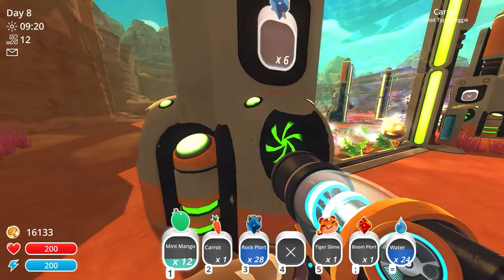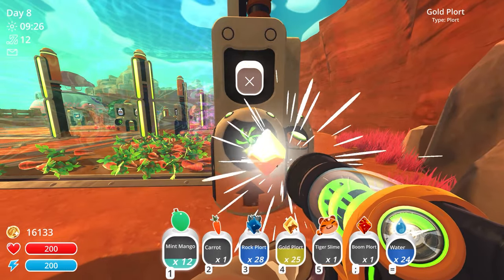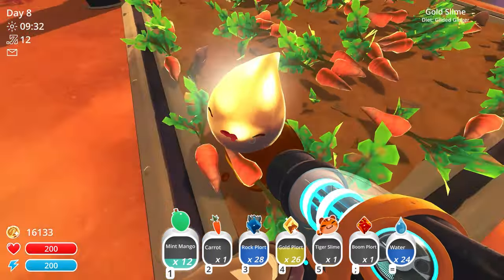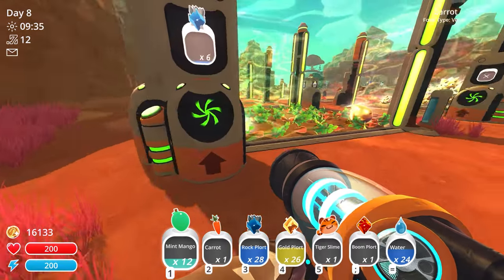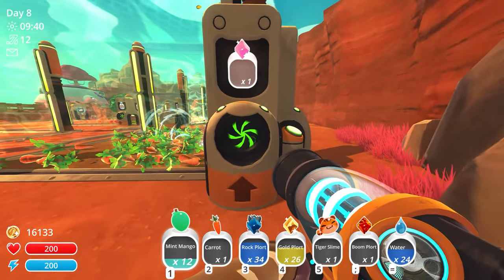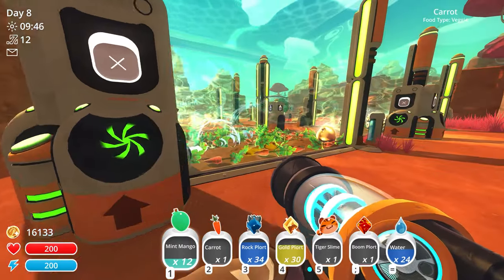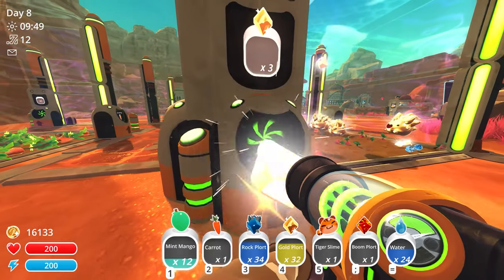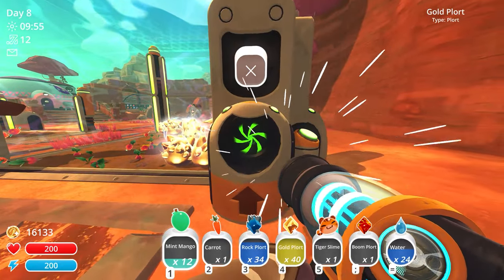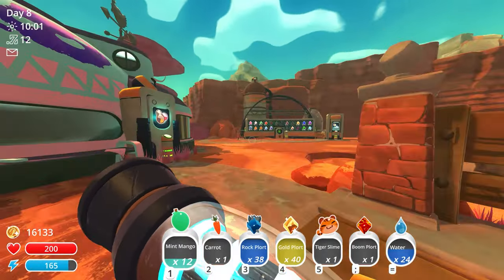He keeps bouncing weirdly on the ground while giving us more plorts - can't complain but I don't want him to despawn. Getting double plorts from the gold largos too - four at a time! Now I'm completely full and need to stop getting distracted by this unlimited money source. I really need to head to the moss blanket.